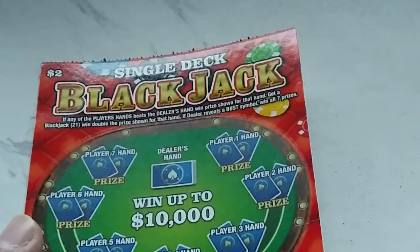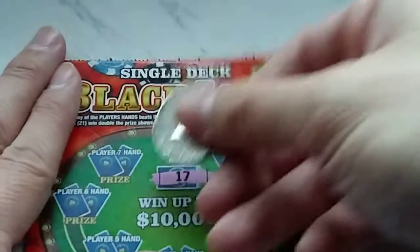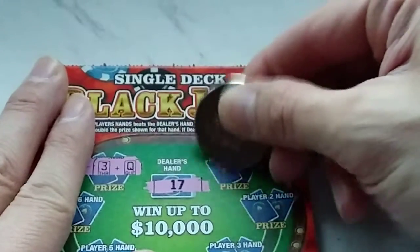How awesome is that? Really awesome. So what are we gonna do? We're gonna scratch this baby, quick 50-50 style. Odds don't matter — we got one ticket. And are we going to win? Let's find out. Deal or bust? The dealer's got a 17, so it's not too hard to beat that. We may get a winner today.